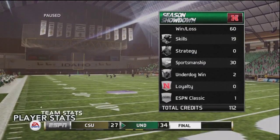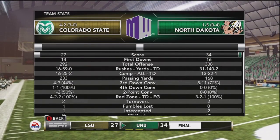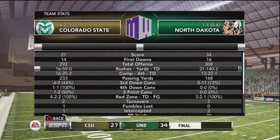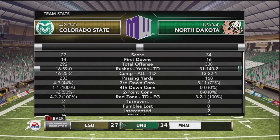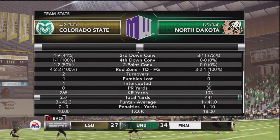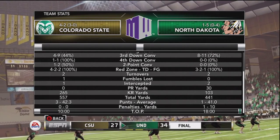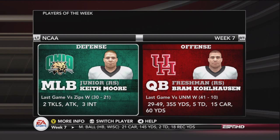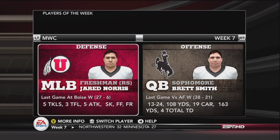Player stats and team stats now — we had 308 yards, we held them to 292 yards. Considering everything that's happened this year, that's a good defensive performance. We went 8 of 11 on third down — that's probably the best we've done. That was a really good third down percentage. There are the NCAA Players of the Week — pause that if you want to see it more in depth. And there is the Mountain West Players of the Week. I think we should have had a guy on there.